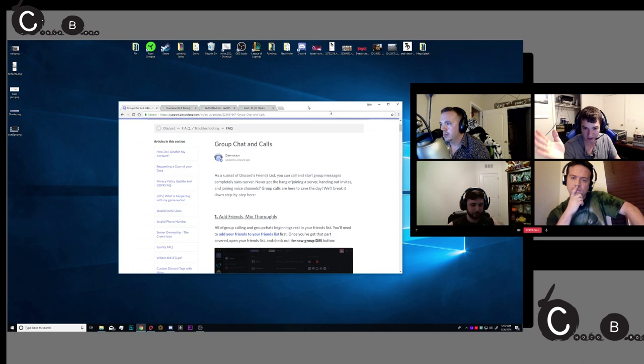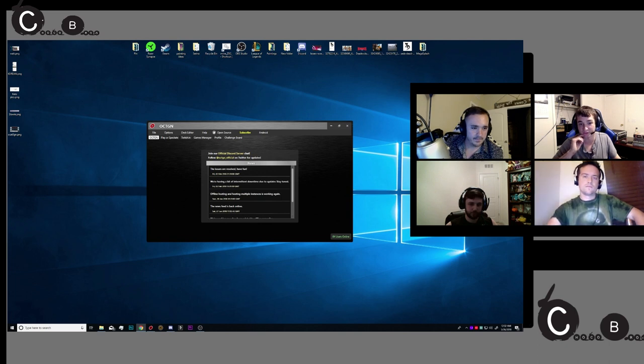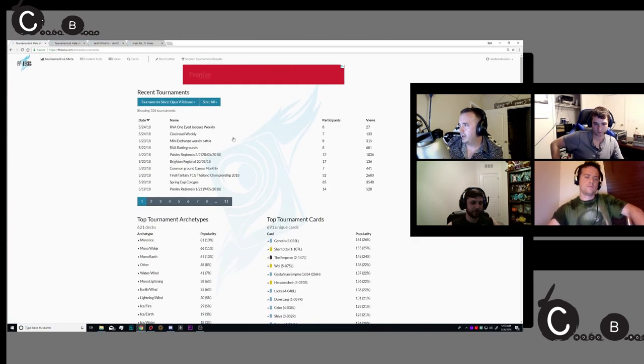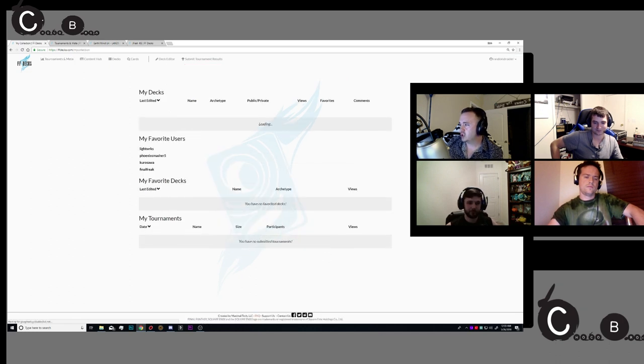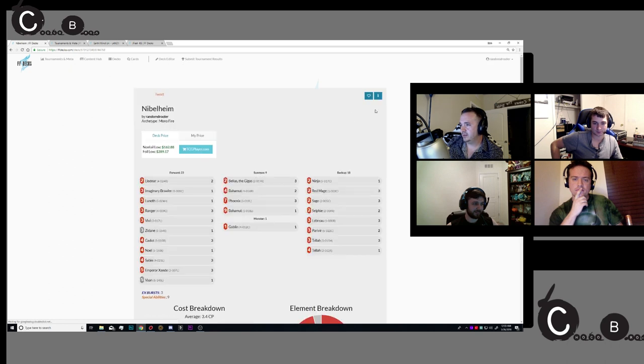I sent you a file — it should be an exported list. FFDecks — another plug for them — you can export your deck list to an Octagon format, put it directly in your game file, and play it. I'm going to do that for these guys right now. Here I am at FFDecks, here's my FFDecks username: RandomDrooler. I'm going to go to my collection, here are all my thousands of decks. Here's our mono fire deck — open or export as Octagon.